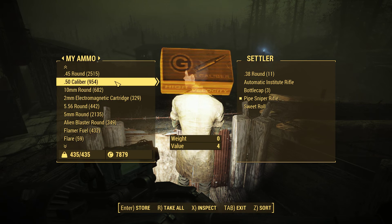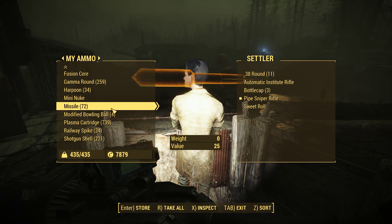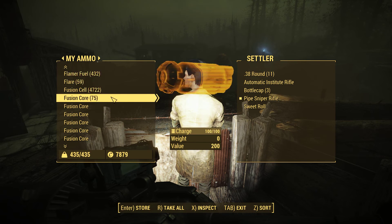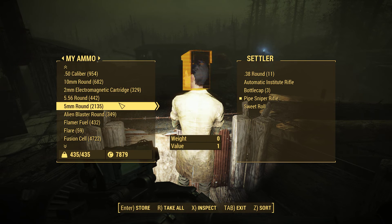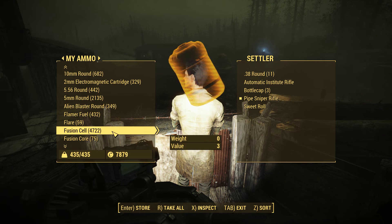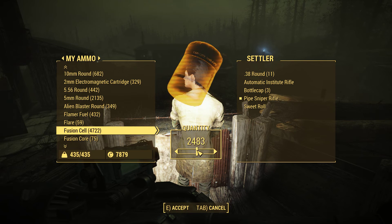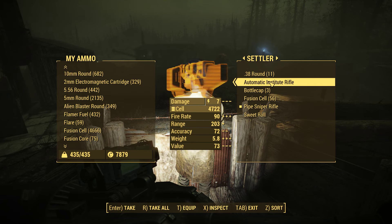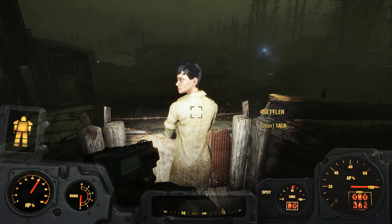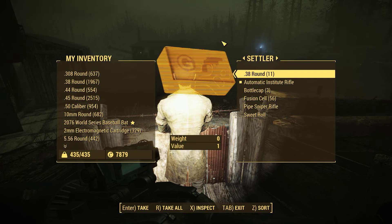I was looking for E Cell, not F Cell. I don't think we need to give you 4,000 of anything - 56, that'll do you. Let's make sure that you equip that. You can carry the Super Sledge too.